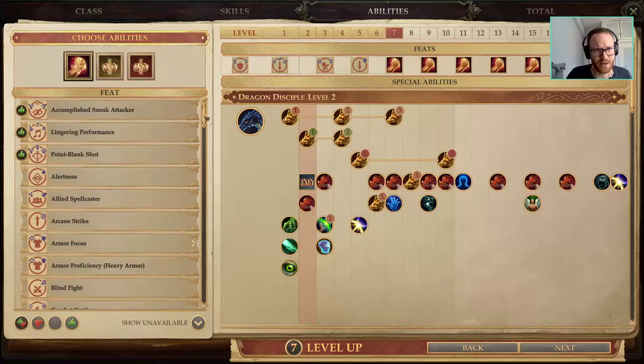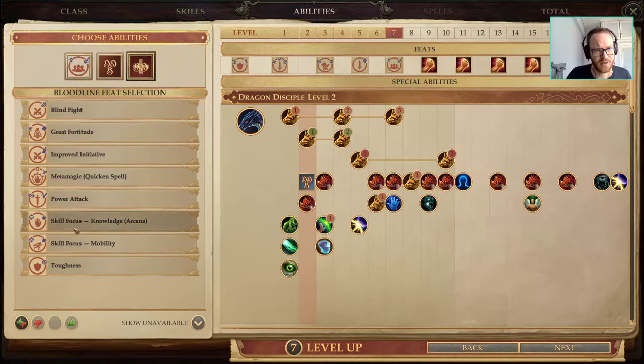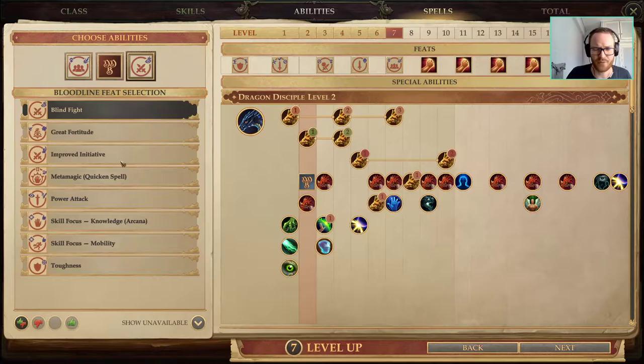At level 7 we're going to go for Outflank — yes, it becomes available. For the Dragon Disciple feat, I always go Blind Fight for this kind of build.